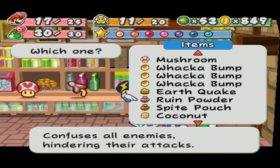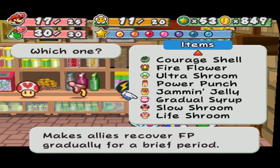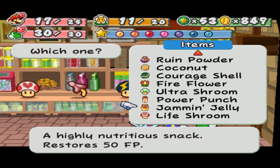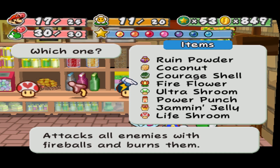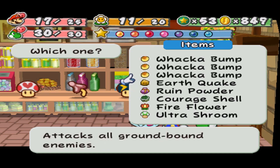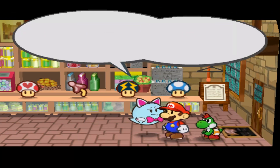Got my Whacka Bumps. Ruin Powder. Fuses. Spite Pouch — no way. I see I have a Courage Shell. Fire Flower's not so great. Slow Shroom — I'm definitely never going to use that. Gradual Syrup, I don't see myself using — I think it's only worth 18 and this is worth 50, so really no point. Power Punch could be interesting. Ultra Shroom — keep that. Fire Flower. Coconut — go away. Without combining you with the Fire Flower, you're of no use. Earthquake — I basically am an earthquake at this point. Thunder Rage is amazing and I will keep that. Thunder Bolt though, I think can go away. Plain old mushroom — don't you. That's a good portion of my inventory cleared out.